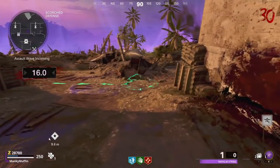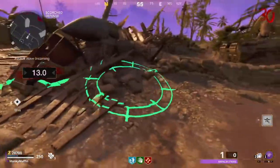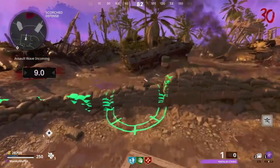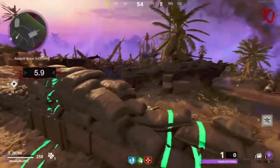Napalm is absolute trash. At least the mortar missiles are alright. I see no need for these - I mean yeah, they're alright on lower rounds when you've got no scrap, but what's the bloody point now.